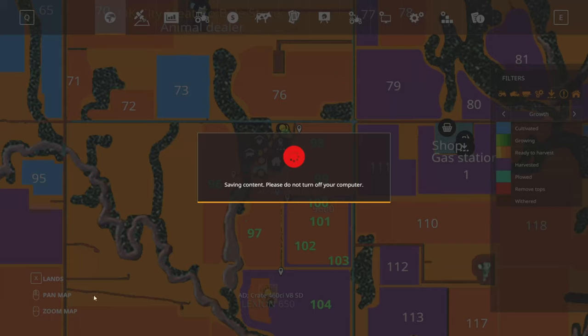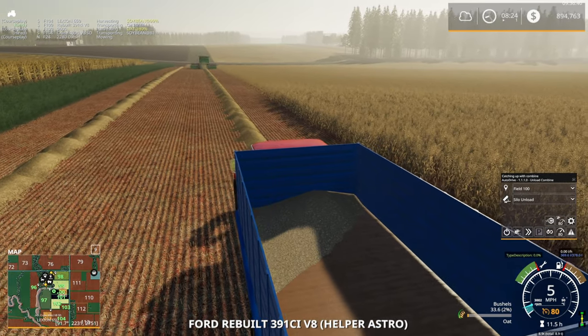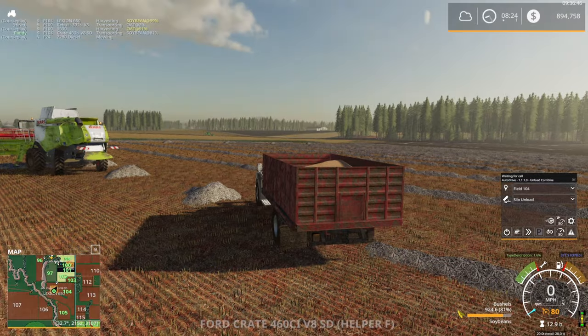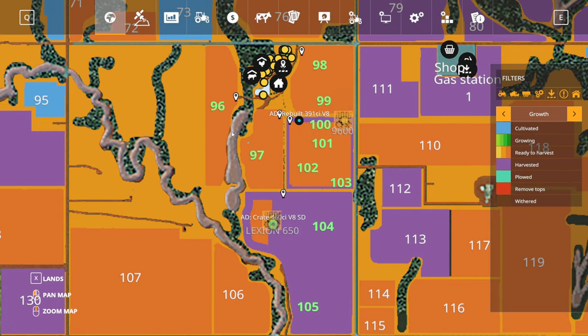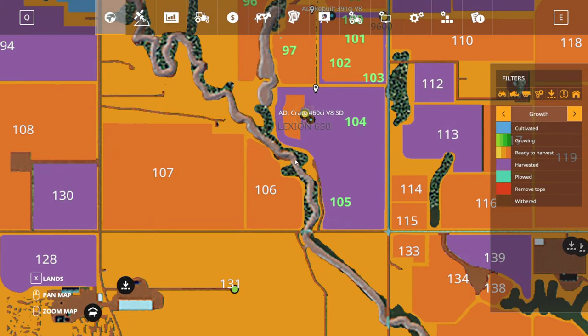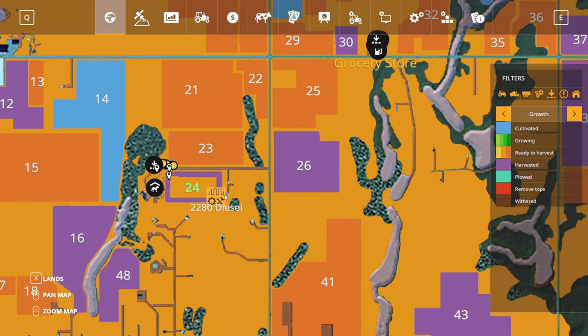Let's check on the harvest — everything looking pretty good. Need to make sure the trucks are staying on the proper fields. It always seems to be an issue when we're harvesting this close together. I want to sit down and watch it happen to understand why auto-drive does that occasionally — the unloader on field 100 will hop over to 104, and the 104 truck hops to 100. Don't know why it does that. Could play with the settings, but having the fine combine option on seems to be the better solution.